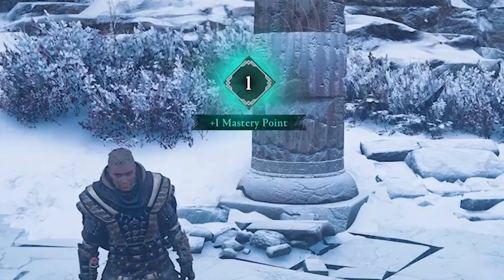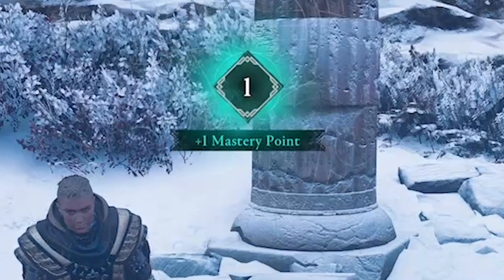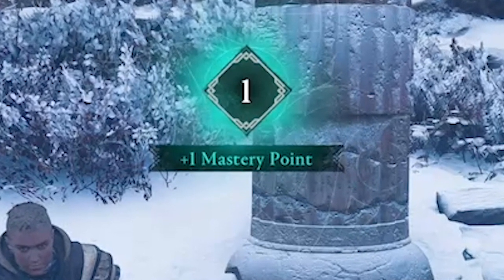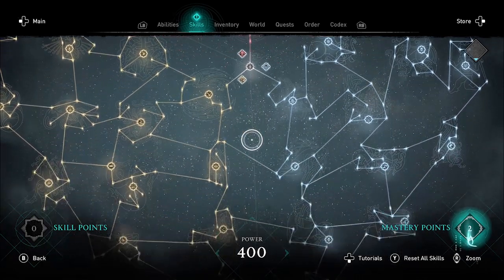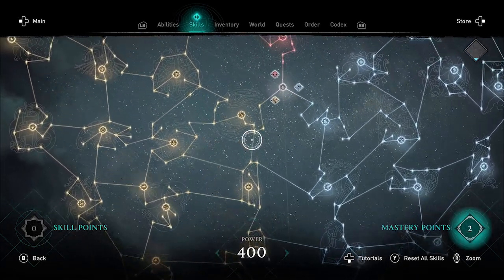You seem to only get mastery points one at a time, although I've earned two. So I've just leveled up, and to spend these mastery points, I go to my skills tab. You'll notice that all my nodes in the original skill tree are filled.